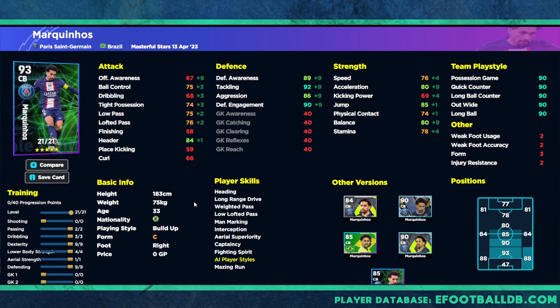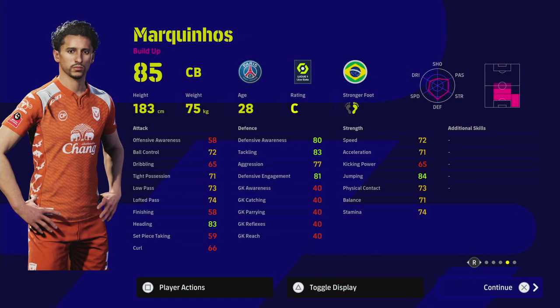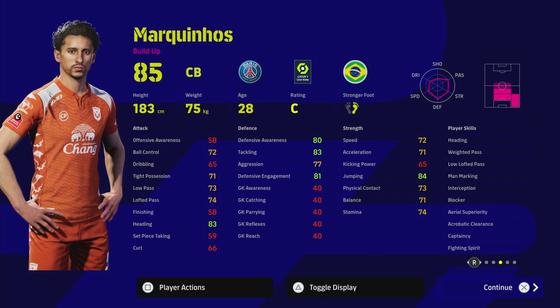A lot of people have been asking about this version of him — this is probably the best version and how I'm going to train him. If we are training him for build-up play style, look at these stats: 13 into defending gives us 93 awareness, 96 tackling, and 90 aggression, as well as 94 defensive engagement. On top of that, yes he isn't the tallest center half — that's why I'd play a good partner beside him — but you've got 86 heading and 87 jump, which is insane. You've also got 75 speed, 76 physical contact, 77 stamina, 75 low pass, and 71 high possession.